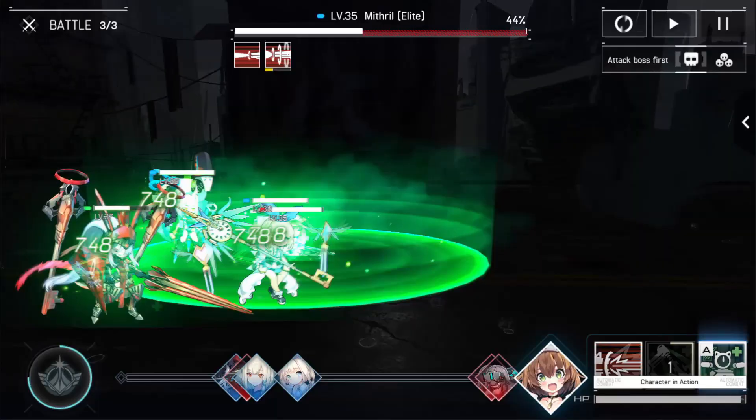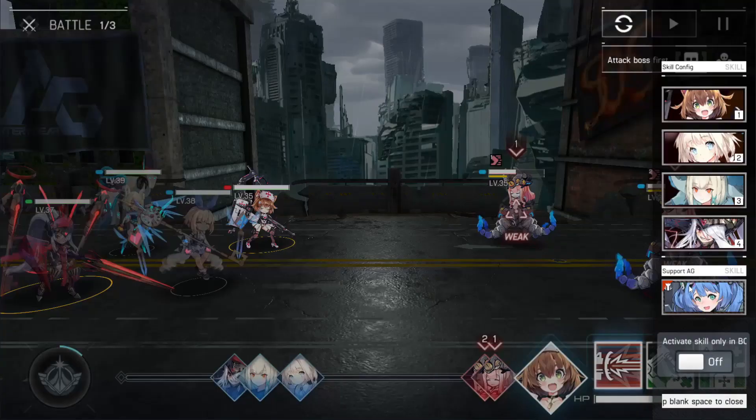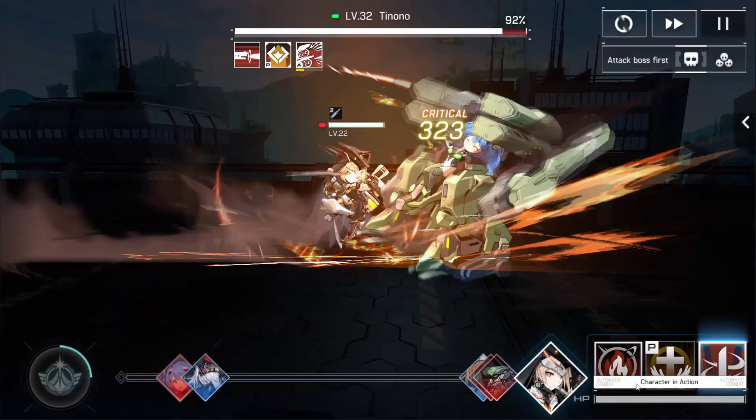The next game on the tier list is Artery Gear Fusion. Some people call this game Epic 8 or Epic 7 with quality of life. And quality of life, this game absolutely has, maybe even to a fault. You can pretty much knock out all of your dailies, even your PvP entries, in less than 25 minutes. So it is quite side-game-friendly in that respect, though that might be a pro or a con depending on what you're looking for.